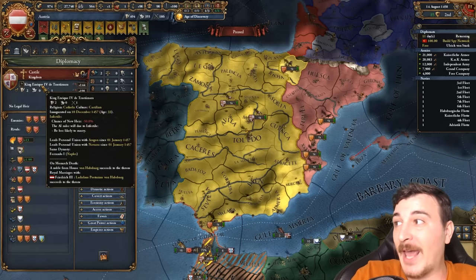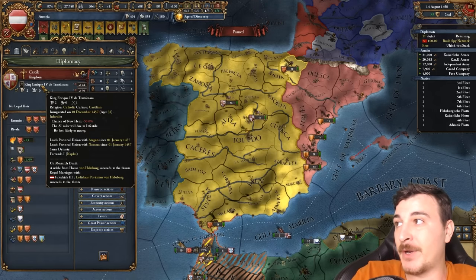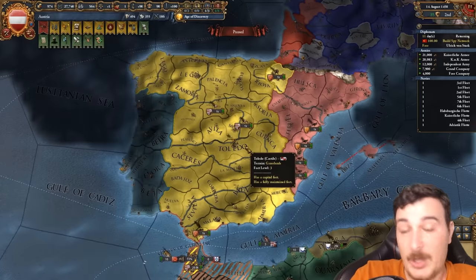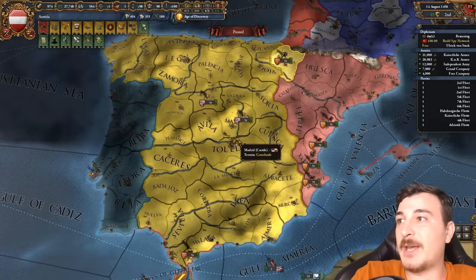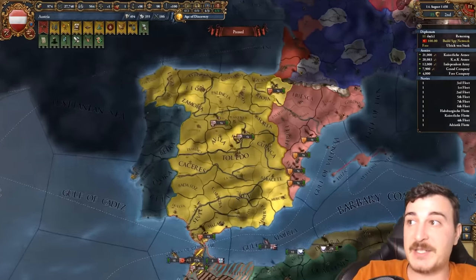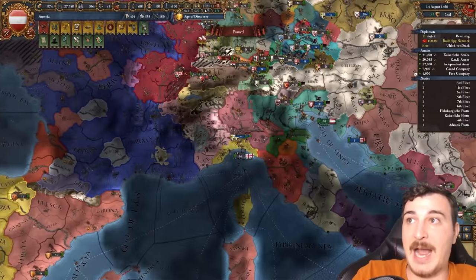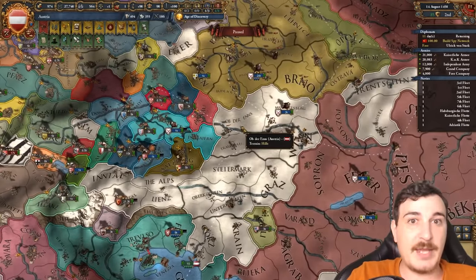A noble from the von Habsburg family is going to succeed to the throne when Enrique passes away. So I'm going to have to keep an eye on that, because if we get a Habsburg on the Spanish throne, chances are we're going to be able to get a union with the Castilians too, and that would just actually be half of freaking Europe if not more.